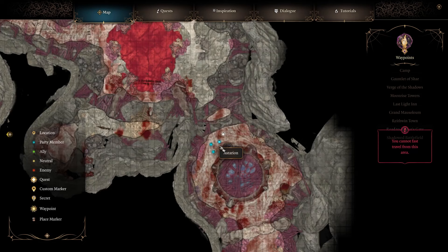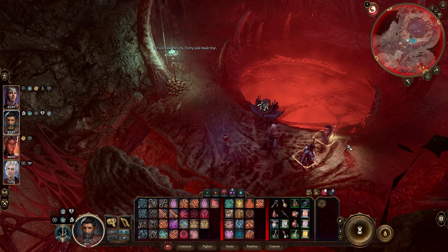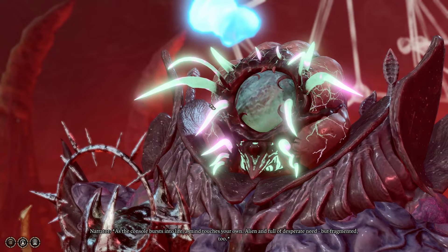The first step in getting that buff is you need to come to this location in the Illithid Oubliettes. Here's the map pretty much fully explored for the area — we're down here. Coordinates 7, 37, negative 1, 10. You need to interact with this thing.